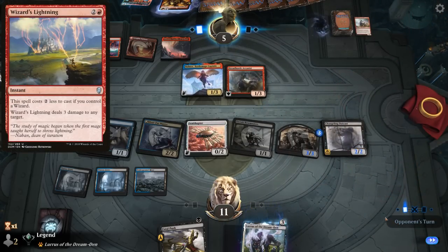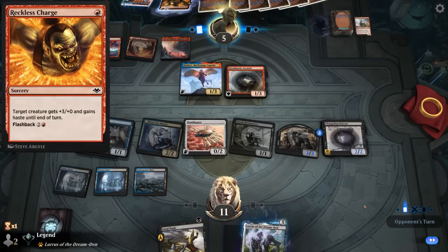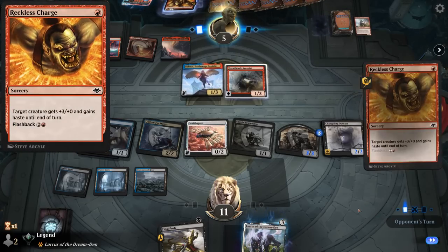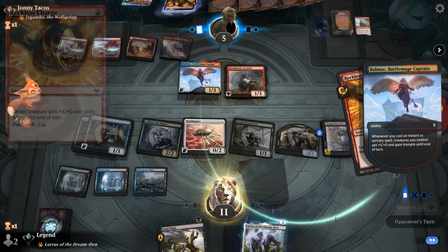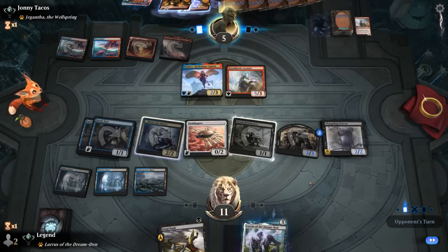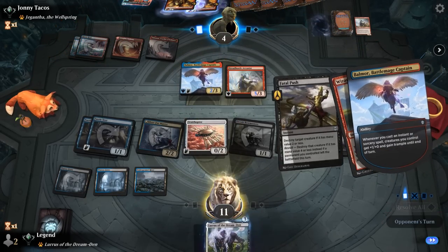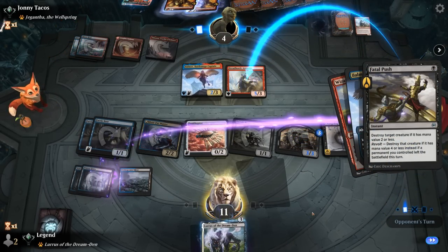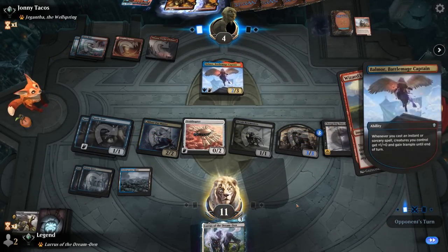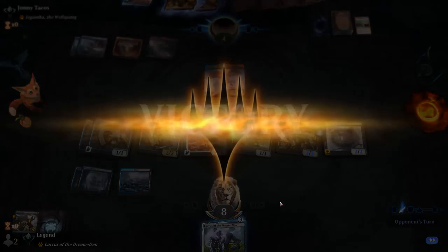That happens — and there's a Wizard's Lightning on Silver Fur Master, presumably. Nope, just goes upstairs. That's why we wait on casting the Fatal Push — give them less information to work with. And our opponent explodes. Yeah, they're just dead on board next turn.